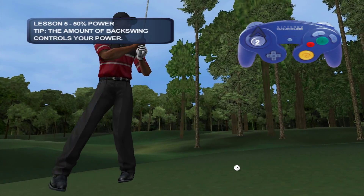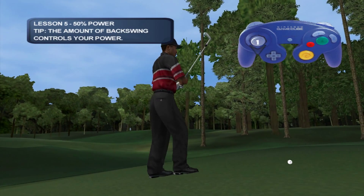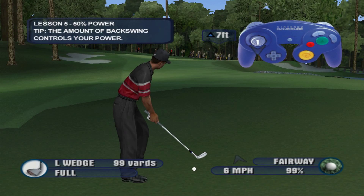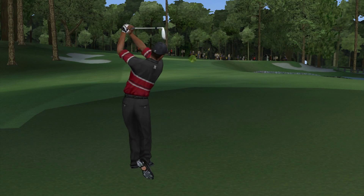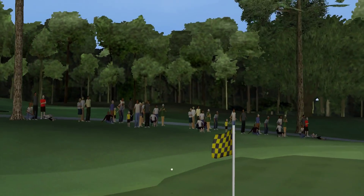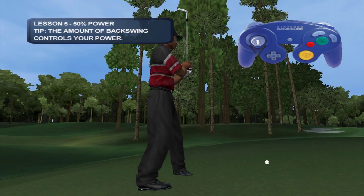To ease off on the power using your full shot, try taking the club back slowly and then push forward once you've reached the desired height on your backswing. If you can hit a shot on the green from this distance, I'll bet you'll never find yourself in a spot you can't handle. Put it on the dance floor now.